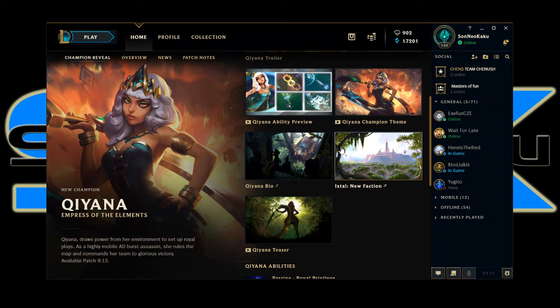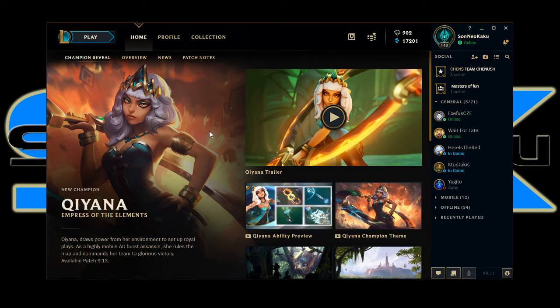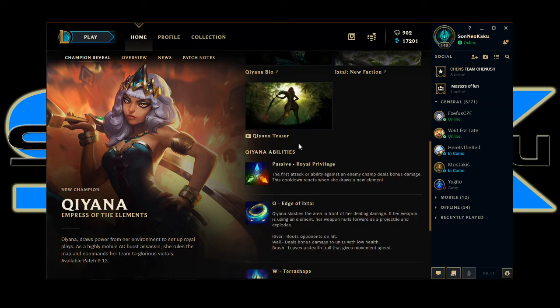Let's read about her abilities. Have you read about this beforehand? I like her design — it's kind of interesting. Her splash looks fine, but the model they use in this trailer just makes it look really cheap, like she's from a phone mobile game, like League of Angels. The splash art itself is very good though — you can tell a lot from her personality. She's queenly, sassy, snooty, and very pretty.